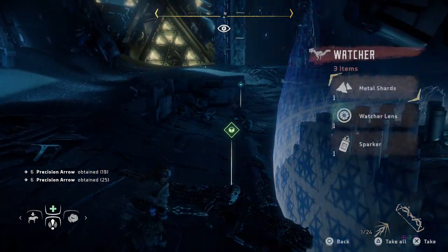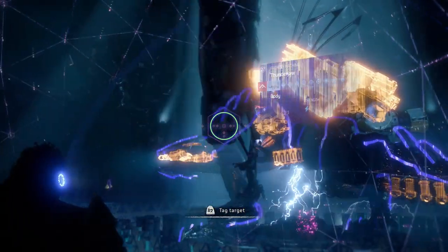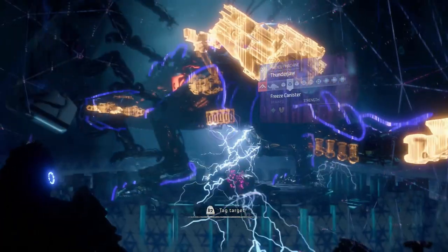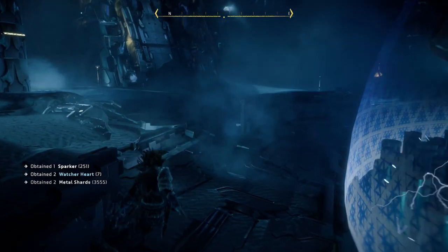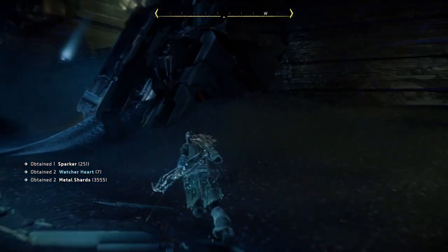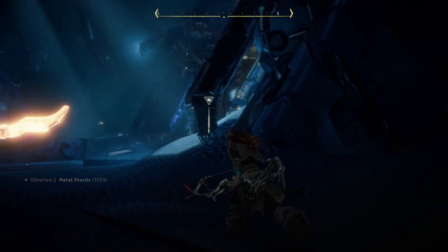I think I remember the corrupted one being weak to fire, but I've not seen a fire weakness in this one. There's freeze. Plenty of medicinal stuff around here. It's just gonna be lots of tear blast arrow run at the start, and see how much I can debilitate it.